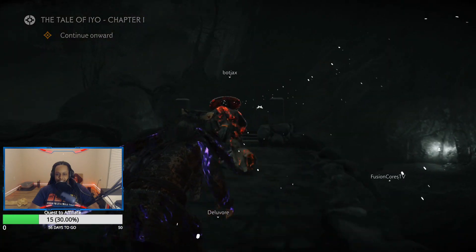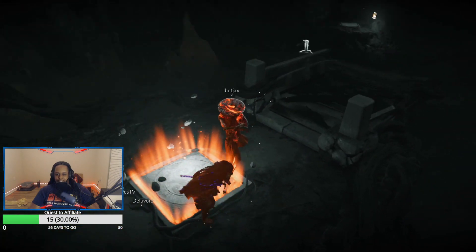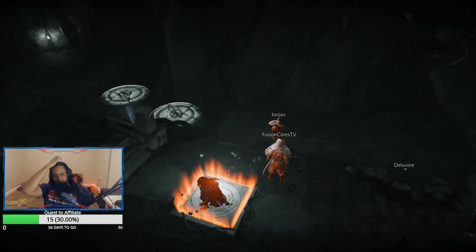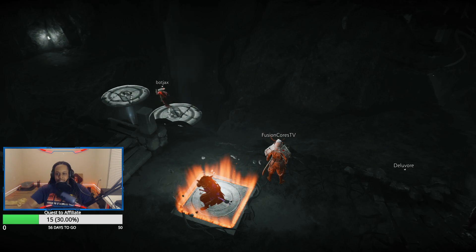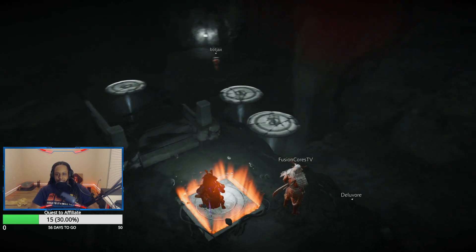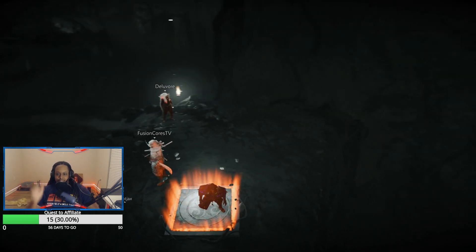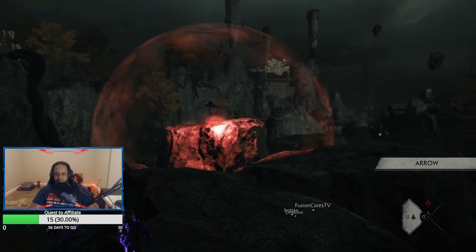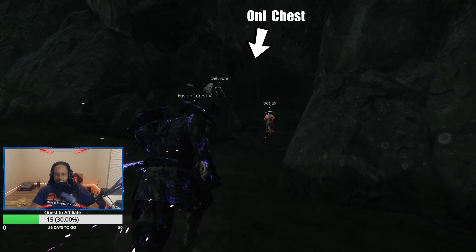Part two is mostly platforming. You'll have to progress by triggering a set of buttons. While you stand on one button, it should spawn a set of platforms for your team to cross. The platforms will despawn if you leave the button. Once your team is across, there should be a button on the other side to spawn new platforms for you to cross. There is a path to the left of the ghost offering that will lead you to the second Oni treasure.